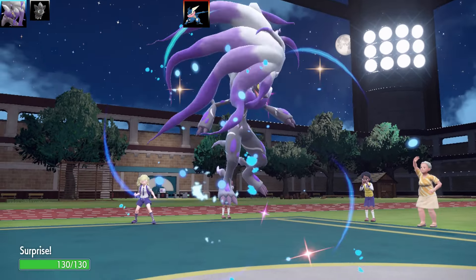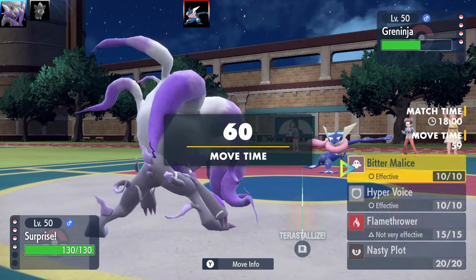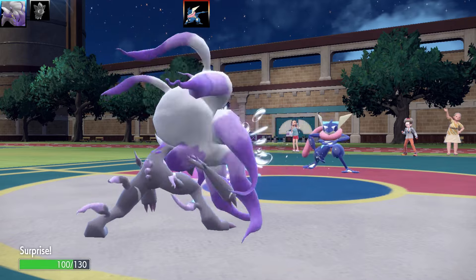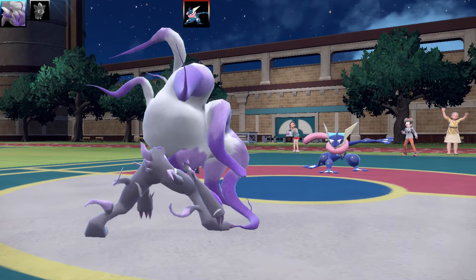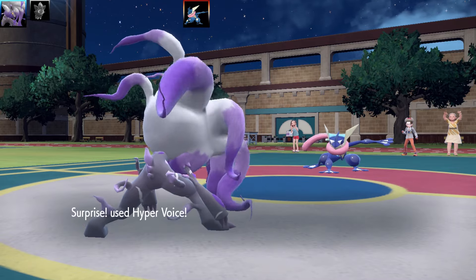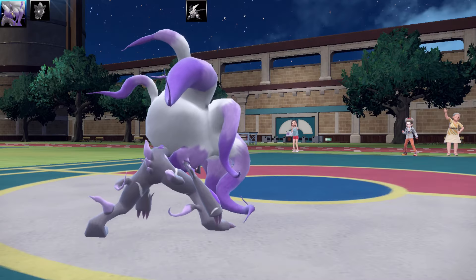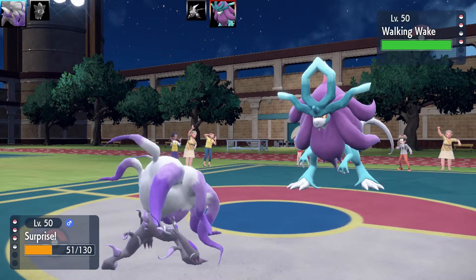Now we're going into the surprise — this is actually just the normal Zoroark; there was no transformation this time. With these Pokemon, back in the day there never used to be team preview in battle, so Zoroark would have been such an amazing Pokemon without team preview. You could just hide a Zoroark in the back with Illusion. Very cool stuff. That's the end of Greninja, and in comes Walking Wake going for Dragon Pulse — taking out my Hissawang Zoroark.